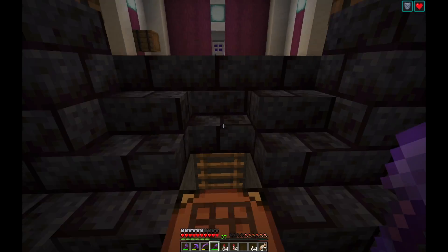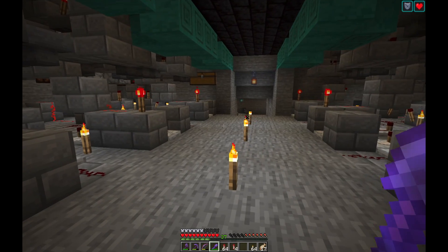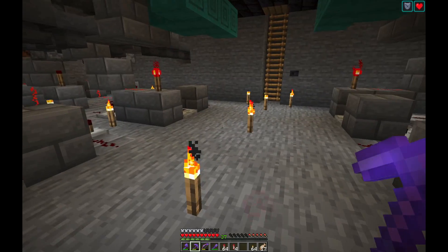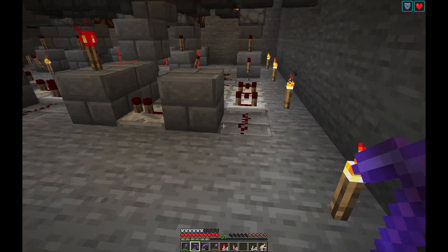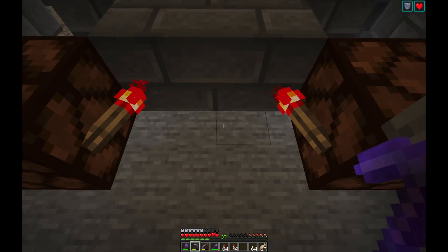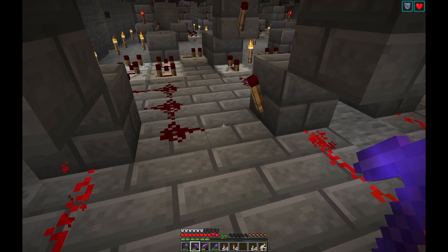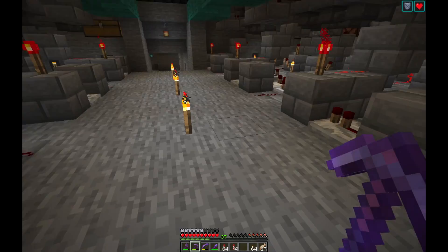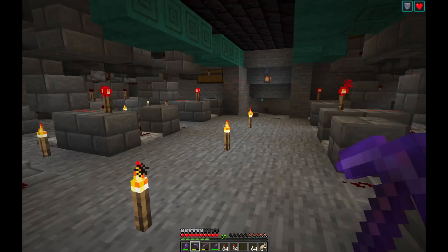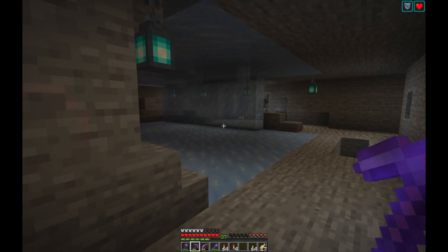I've done a bit of mining off camera, but I didn't get any resources or anything. More like tidying up, excavating. There used to be a little corridor here but we've widened it because we're going to make it a little bit pretty. Get rid of these torches because I don't like them. I'm probably going to put some sea lanterns around somewhere.